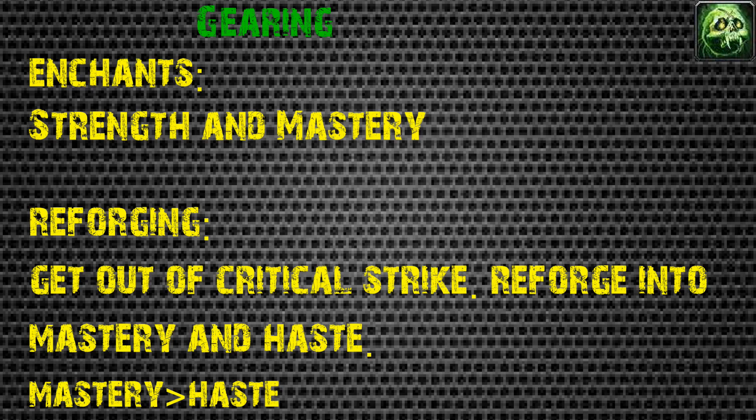For enchants, you want to enchant strength and mastery. Strength is your top stat and helps you do more damage; mastery helps your dots do more damage. For reforging, get out of critical strike - it doesn't help much. Keep a hit cap of 3% and an expertise cap of 3%, then reforge into mastery and haste. Mastery makes your dots tick for more shadow damage. Haste helps your runes refresh faster. If an item already has mastery and haste, don't touch it.